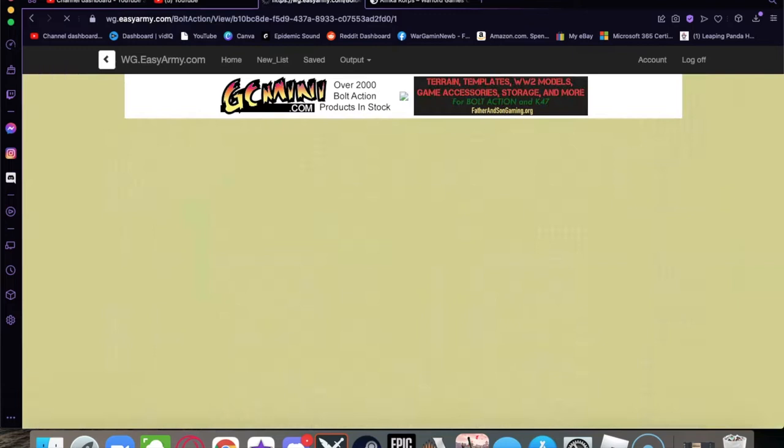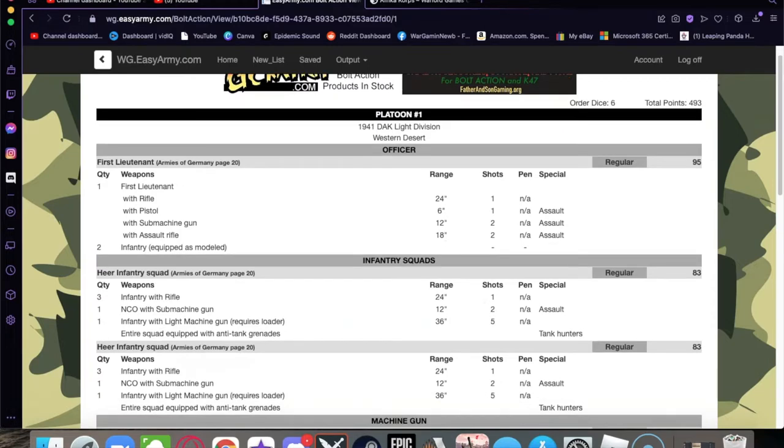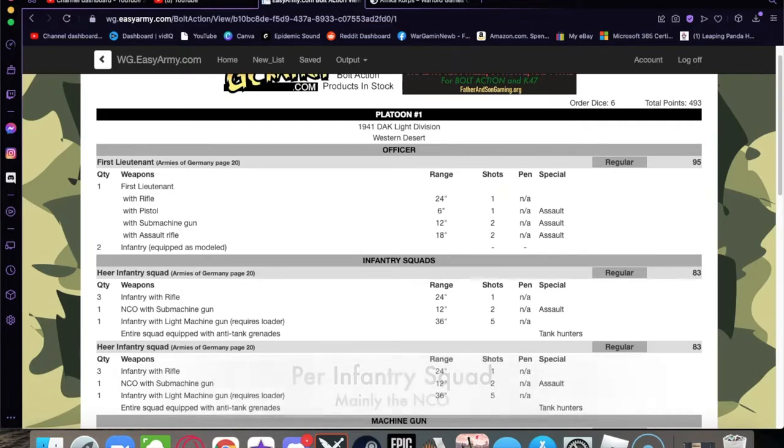First, going to the list — 1941 DAC Light Division from the Western Desert book. I have six order dice with a total of 493 points. I went with a First Lieutenant at regular, which came to 95 points, and gave him two bodyguards because I had a couple of models with submachine guns. You can only take one submachine gun per infantry squad, so I ended up using these two guys as bodyguards with submachine guns.